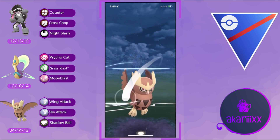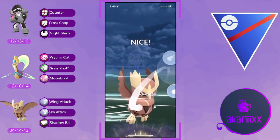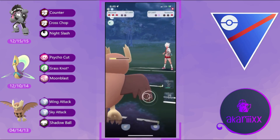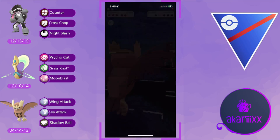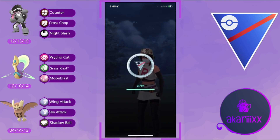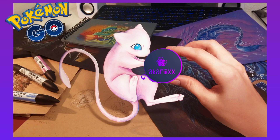Noctowl doesn't have to expend shields and farms down the opponent easily — though Frenzy Plant is an absolutely busted move. The opponent reaches another Frenzy Plant and we expend our final shield to take out Serperior. They still have one shield but choose not to delay the inevitable. Noctowl calls game. Well played by the opponent, thank you for the match — and thank you to all opponents today for a fantastic set.